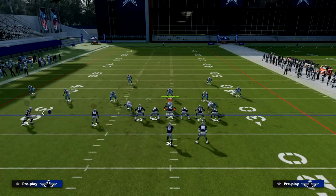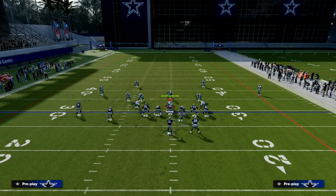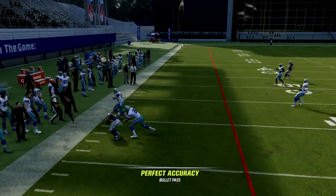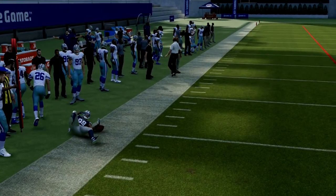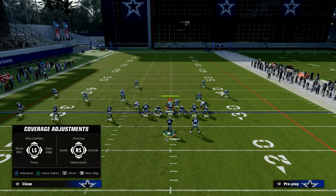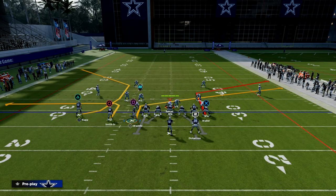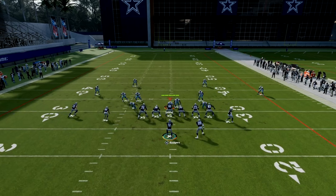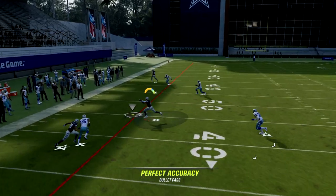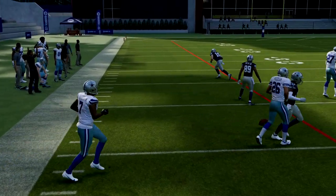From a zone perspective, this play isn't bad either — you have a nice high-low concept. If they're not playing hard flats, throw the route to Smith every time; it's one of the best routes in the game this year, especially with Short and Elite on your player. If they do play hard flats, wait on the slant and throw it right into that little pocket.